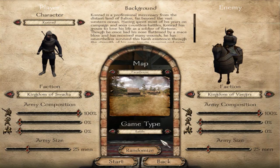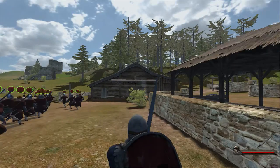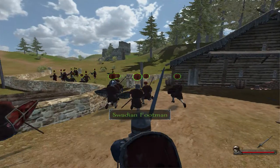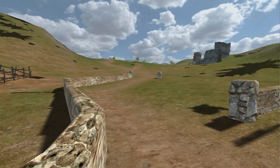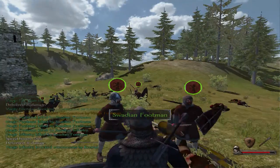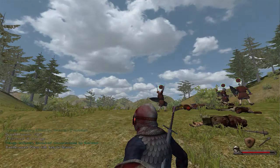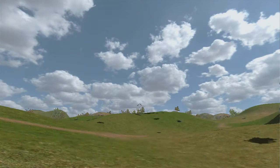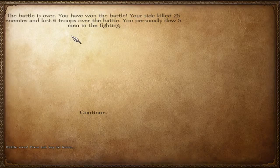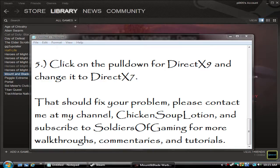I set up a battle just to demonstrate the point: if you change the DirectX setting, everything is fine — it's pretty sweet. Of course it's still going to lag on my end, but you can see the trees and all the plants are all green and normal. It'll solve any color problems you have, and that should fix it for any Mount & Blade game.